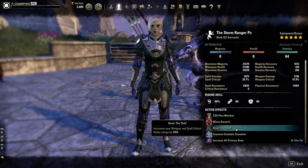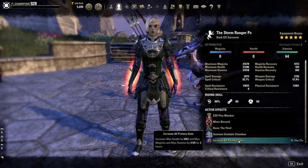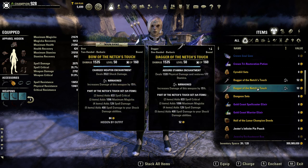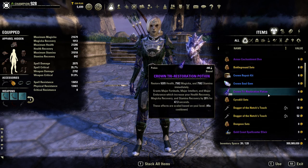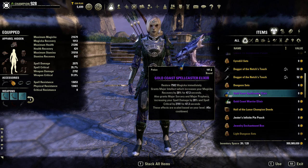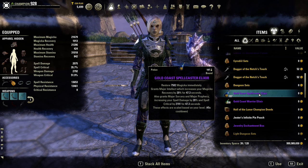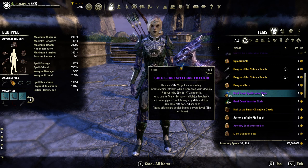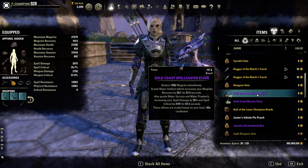We do have Minor Berserk at all times. We use the Thief Mundus Stone, the Clannfear for solo play, and Tri-Stat Food. Now the foods we're using is Tri-Stat Food. We are using Crown Store Spell Power Pots and Weapon Power Pots — you can also craft these or get them off Guild Traders from other players. You're primarily going to be using the Spell Power Pots, and you'll see why.